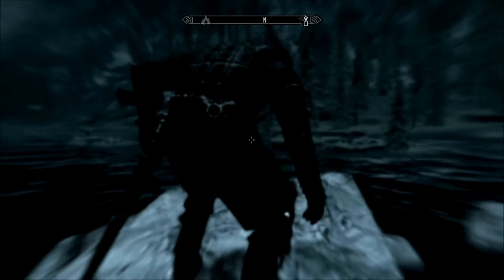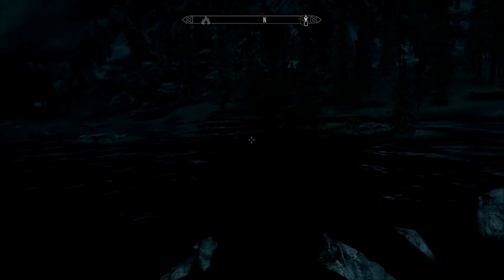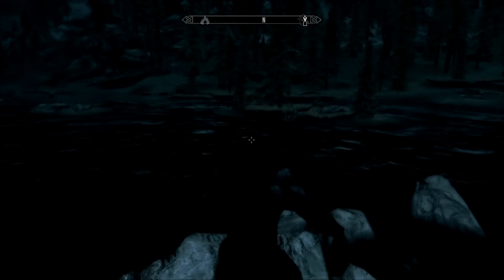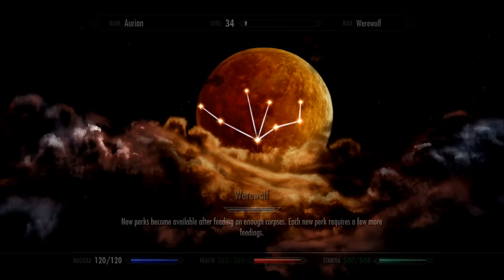Let's go ahead and hop into werewolf form. The werewolf perk tree is available as soon as you go into Beast Form, and it is shown by activating B — that's B on the Xbox, or whatever activates your skill menu.